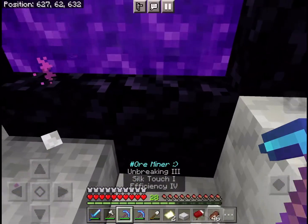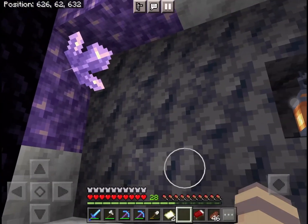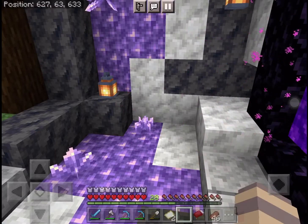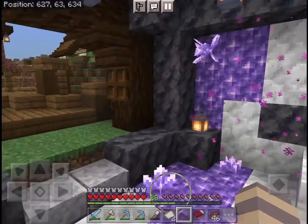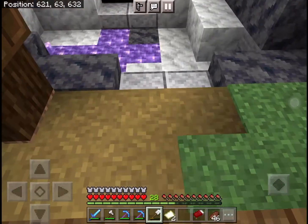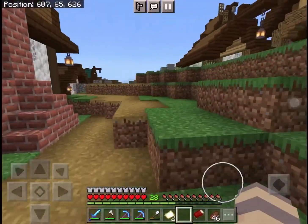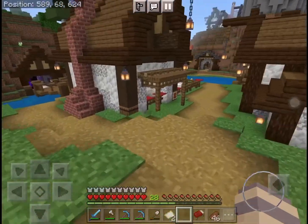This area uses diorite, calcite, smooth basalt, and amethyst clusters in big and medium sizes — I actually found them inside a geode just down there in the warm ocean biomes. I also found more amethyst blocks in those geodes. I did forget to put a path there, but there we go — a path into the amethyst geode area. That was my fault; I intended to put a path there but didn't. But yeah, that is the farm area tour complete.